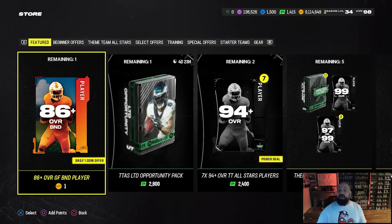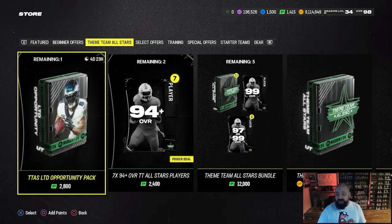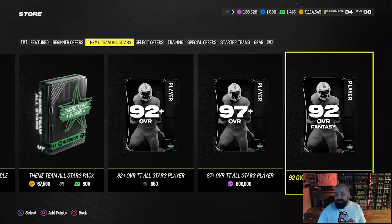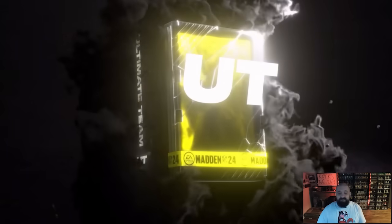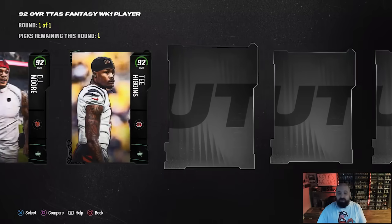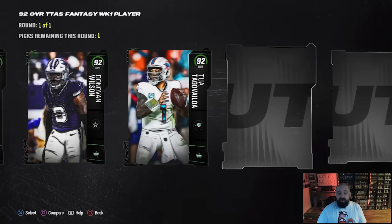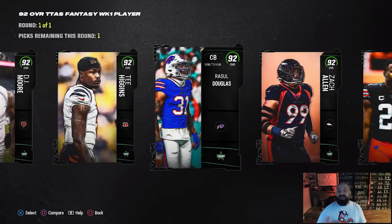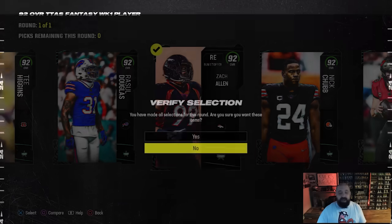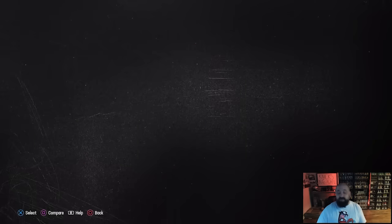To get the 92 overalls, the main way is buying off the auction house. However, if you have 40,000 training — which many players may have stockpiled on their main account — you can open a pack for 40k training. That's how to get Davante Smith, for example. Scrolling through, you can get any one of the 92 overalls of your choice, which you then upgrade to 99 for 4,305 Theme Team coins.